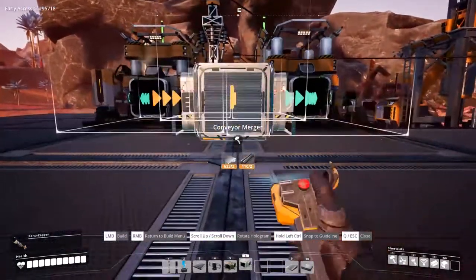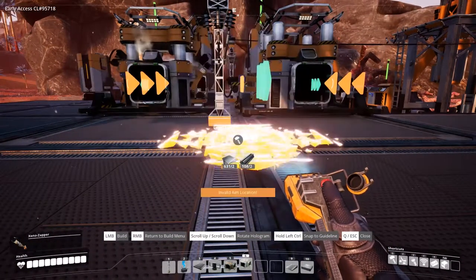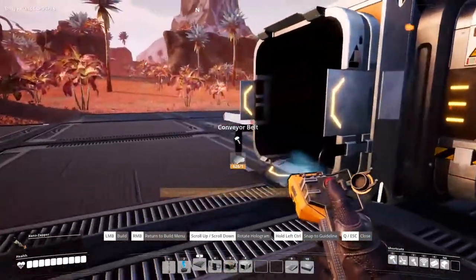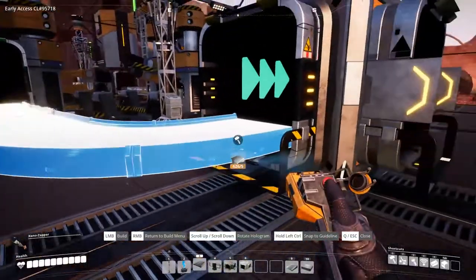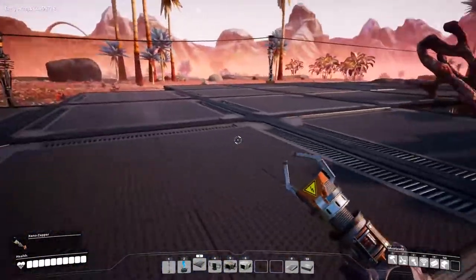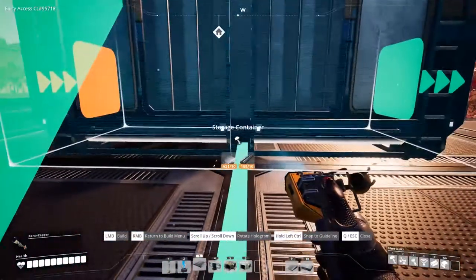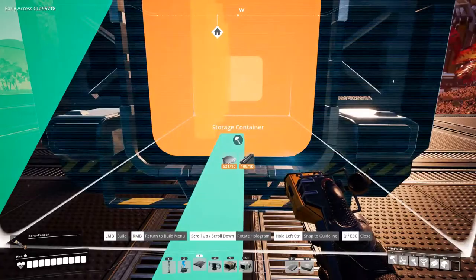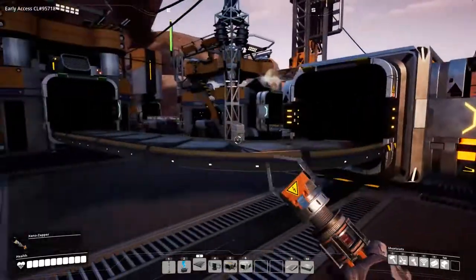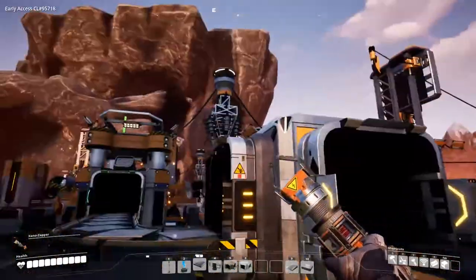For those who didn't quite get what the merger does after seeing the splitter: we put it around like so, grab a conveyor belt from this machine, grab one from this machine, and they'll both output on a single belt. We can put down a storage container and shove that in there. We should be getting all the plates going beautifully in there — that is beautiful.